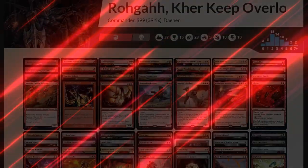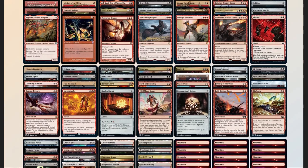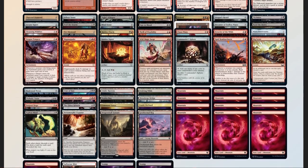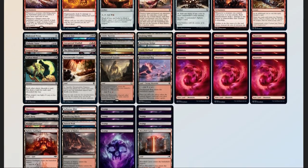Let's take a look at our deck and compare it to our checklist. 53 mana sources split between 37 lands and 16 pieces of ramp — a little high, but dragons are expensive, so it's fine. 11 pieces of card advantage, 10 pieces of spot removal, 2 board wipes, 3 pieces of graveyard hate. No sudden 'I win' cards, but lots of combo potential.